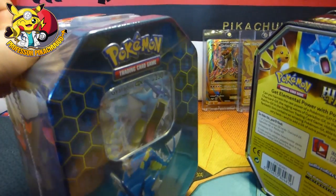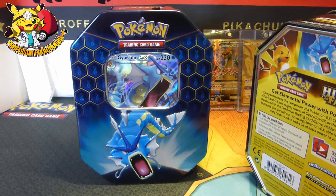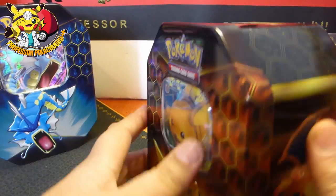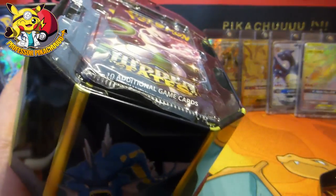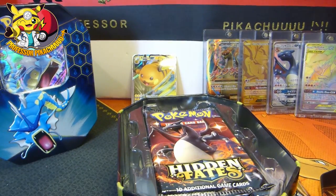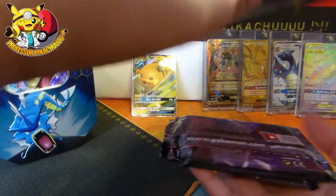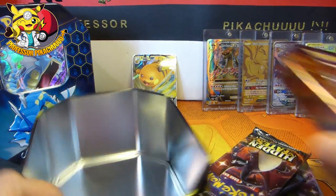So what I'll do is I'll take the plastic off both, just so I can get rid of the skidders. There we go. Let's put it over here. And what we'll do is we'll open up the Raichu tin first, okay guys? So here we go — Raichu promo. I'm trying to keep this a bit more tidy so you're going to hear a bit of rustling in the background while I put stuff in the black sacks. And we have four packs, as always.